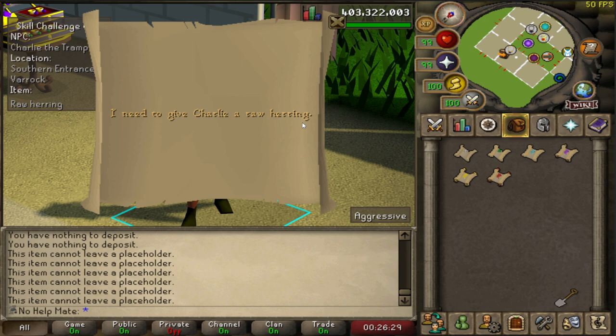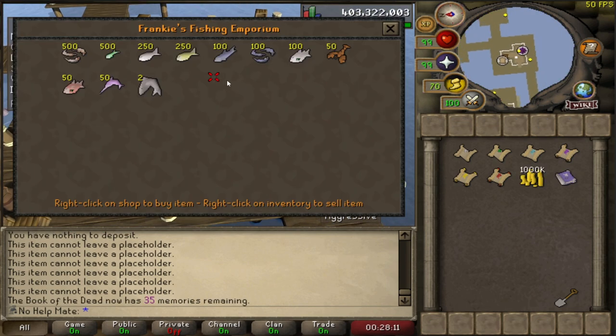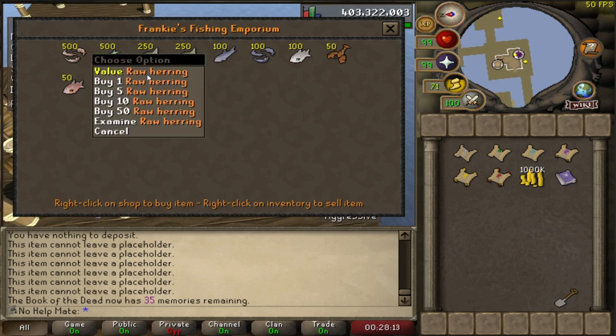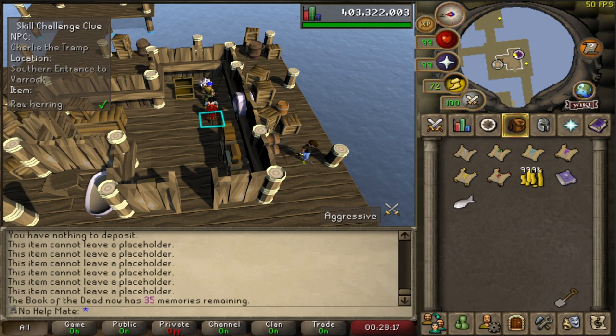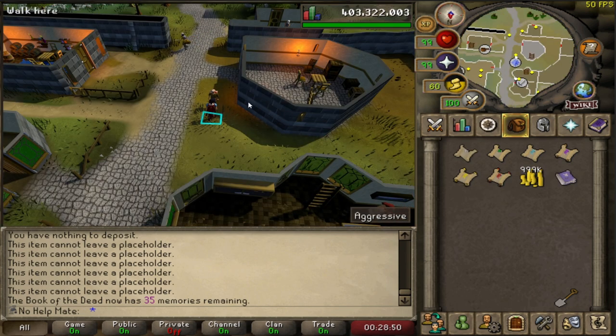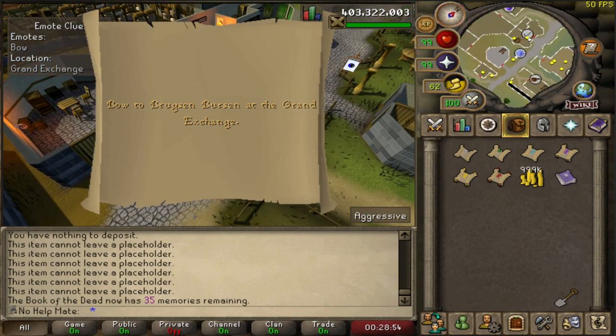We're going to start right off with the beginner clue scroll and it says I need to give Charlie a raw herring. So I need to figure out how to get a raw herring first of all. Apparently the wiki is saying this guy will sell me a raw herring, so we're going to buy that right now and head to Charlie. Okay, that's done. Next step: do a bow emote in the Grand Exchange. Easy.